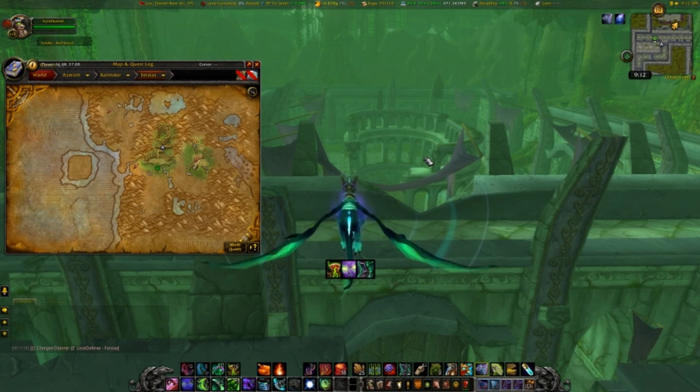Hey guys, it's me Dave from the Kodo back with another guide for you. I'm going to show you how to find the Gordok Ogre Suit for the purpose of getting the Sun Darter Hatchling. The first thing you need to do is fly down to Feralas. You can either fly into the camp or you can fly into Stone Maul Hold.